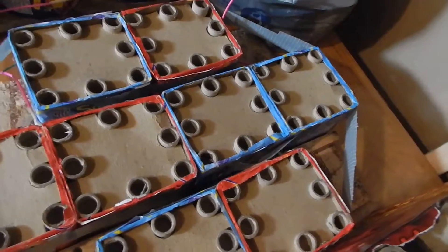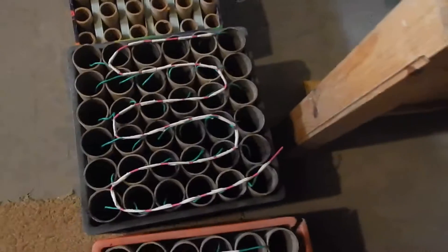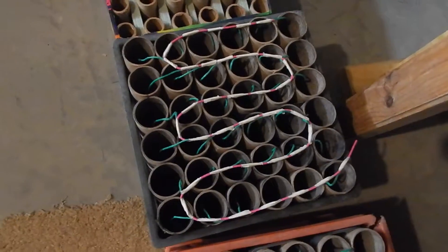Then we'll flank eight of those — there'll be two sets of four running. Then we'll run three Boomsdays at the same time with another 36 rack of random shells: Festival Ball, Artillery, and Mustang Blasters.